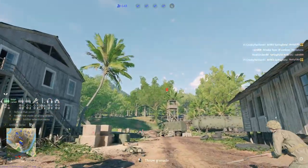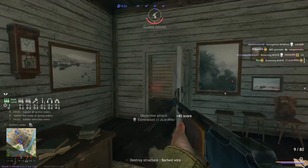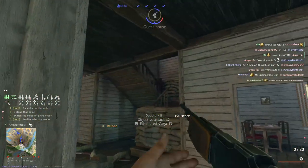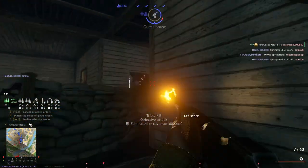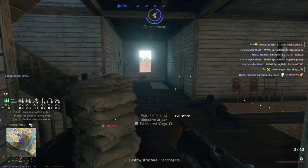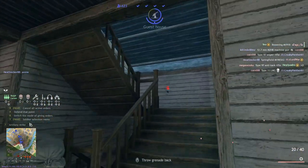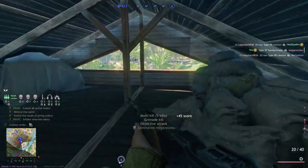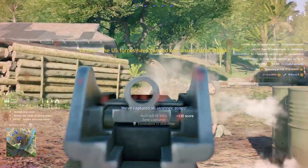All right, we're getting in. No barbed wire. Hard to beat the BAR, that's for sure. He dropped a satchel, bro. This guy's all burned out — what happened? Woo, got him. All right, looks like we cleared this area out. Looks like we won the match. Woo! Got him. That was a little silly.